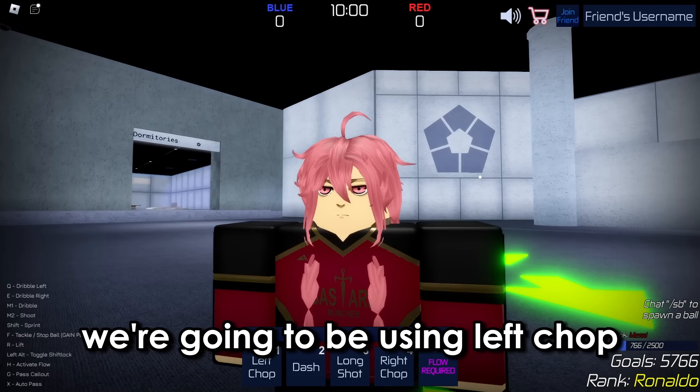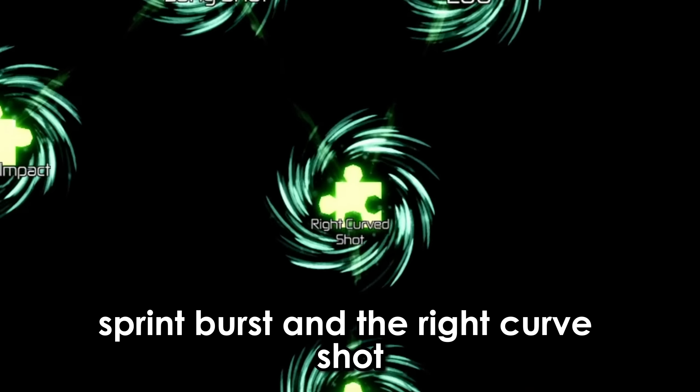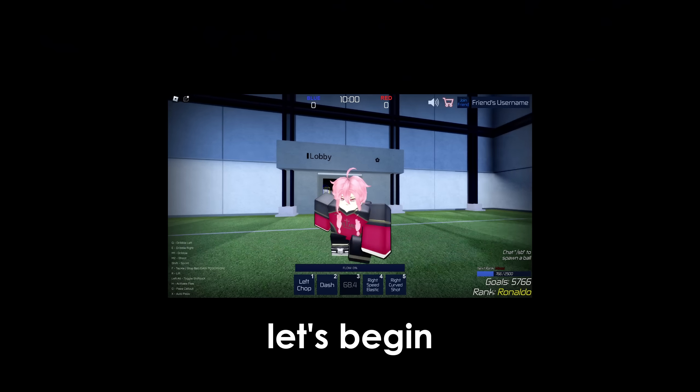For our skill moves, we're going to be using left chop, right speed elastic, dash, sprint burst, and right curve shot. Those are all the moves we're going to be using — you can only have five in this game. Without further ado, let's begin.